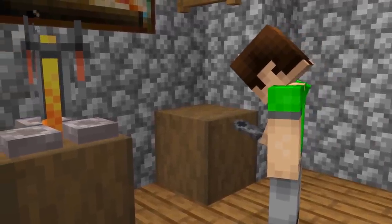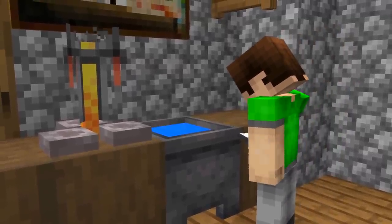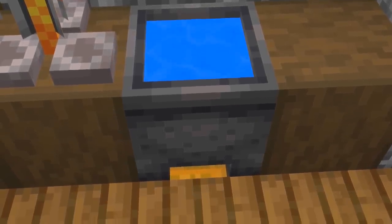Let's start off easy. Create a sink with a lever as a tap. It's not actually a tap, though — it activates a piston that moves your crafting bench and reveals a secret chest. Players will have no idea.